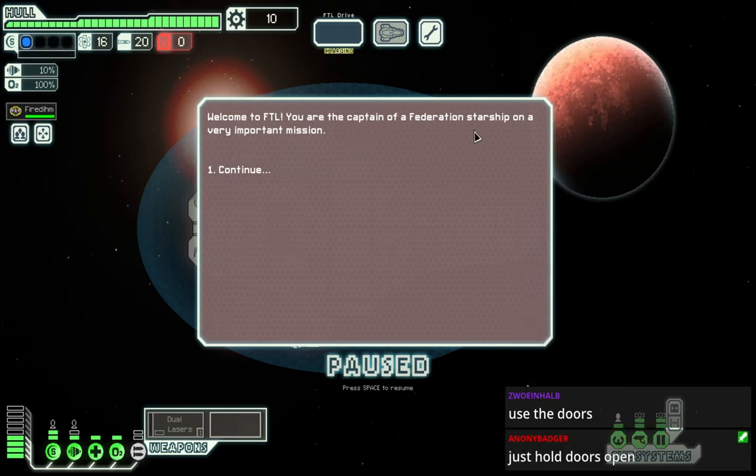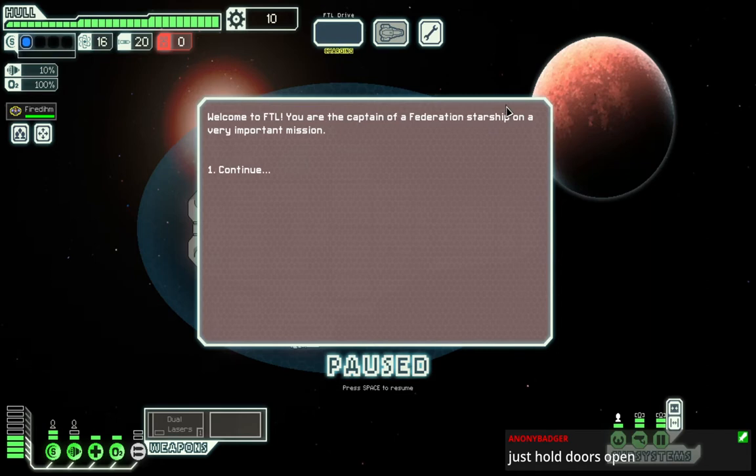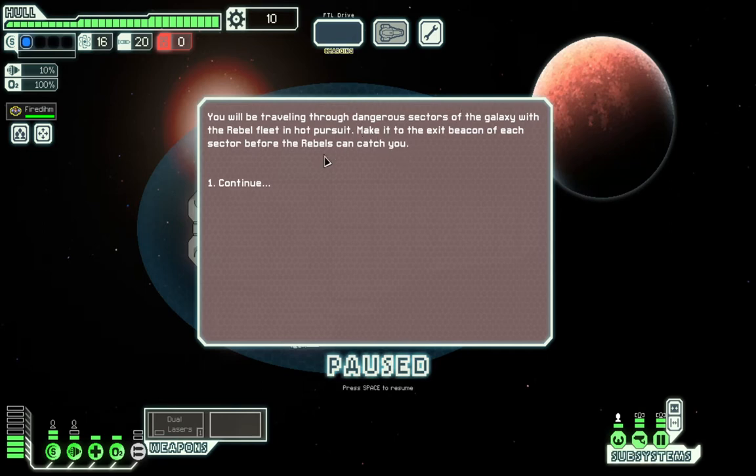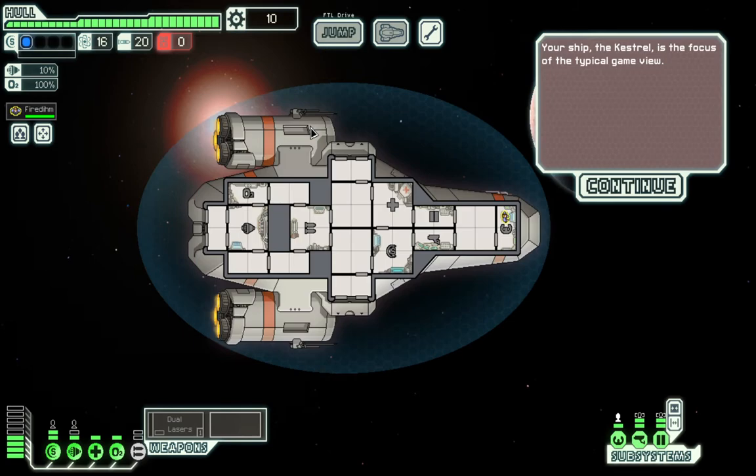Welcome to FTL, you're the captain of a Federation starship. Uh-oh, copyright infringement - Commander Data is gonna come and sue you on a very important mission. Vicious Rebels, blah blah blah. A lot of Bothans are dying for this data, I guess. Make it to the exit beacon of each sector before the Rebels can catch you. Sounds more like I'm the Rebels.